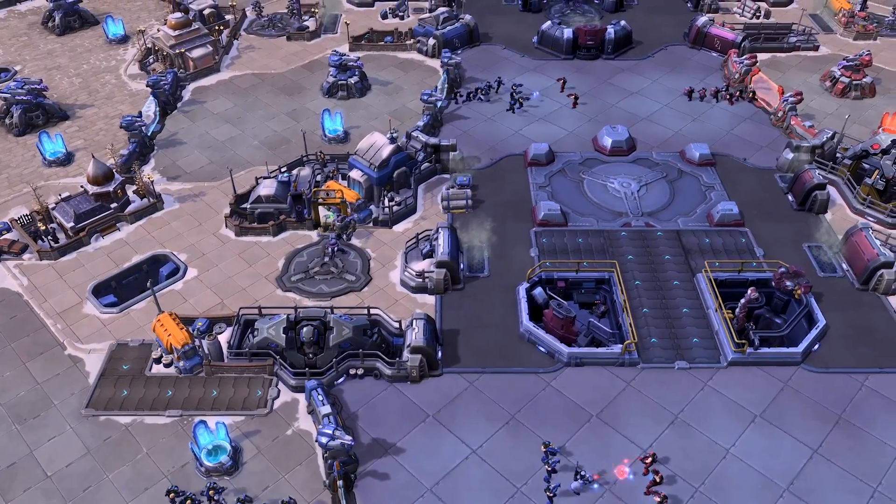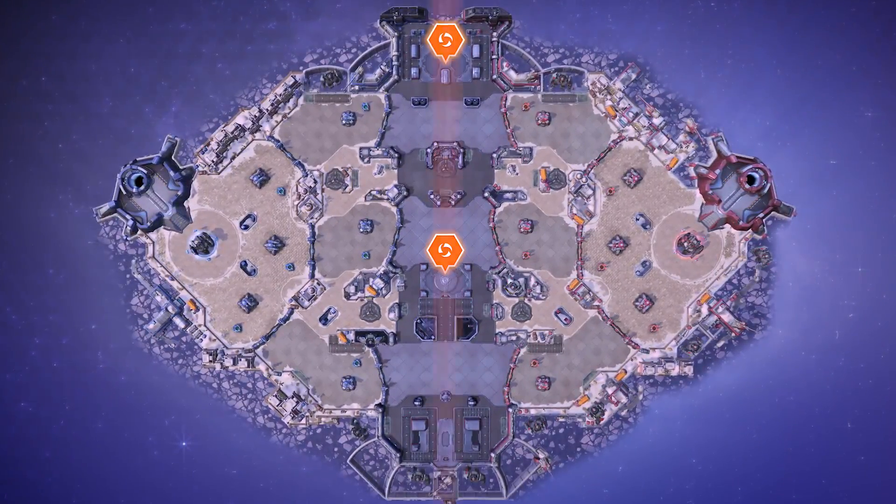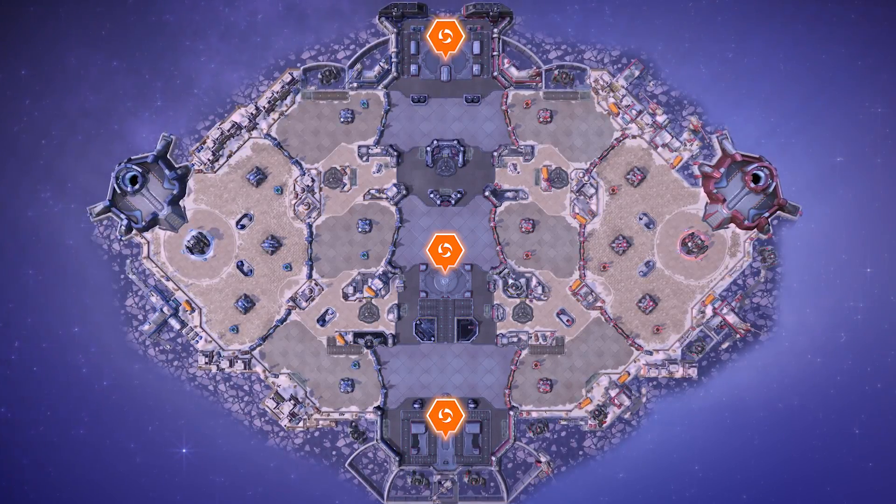Volskaya Foundry is a medium-sized, three-lane battleground. At the top, center, and bottom of the Foundry sit three control points.